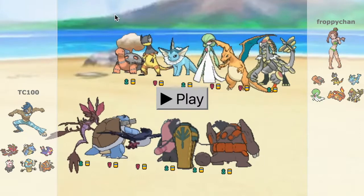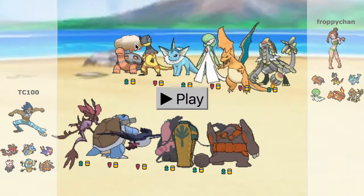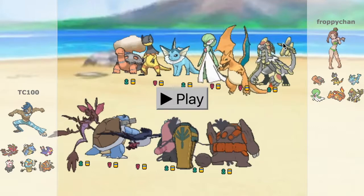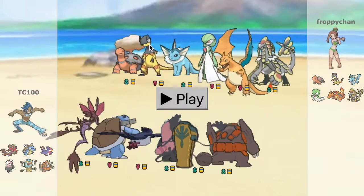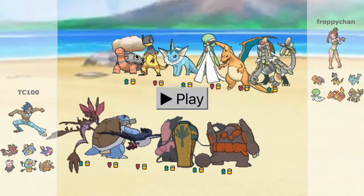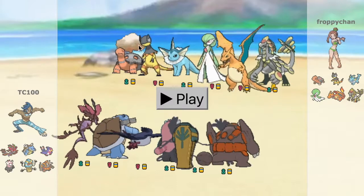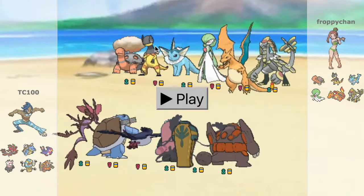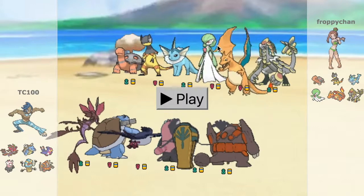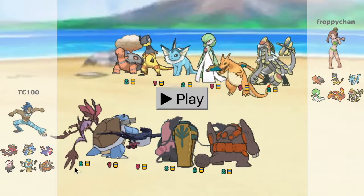My opponent has a Torkoal and a Charizard. Considering this is a semi-Sun team, but you also have Vaporeon and Kommo-o, so I guess it's just a staggered team with different sets. They have Torkoal, Heliolisk, Vaporeon, Gardevoir, Charizard, and Kommo-o. So let's go ahead and play this.